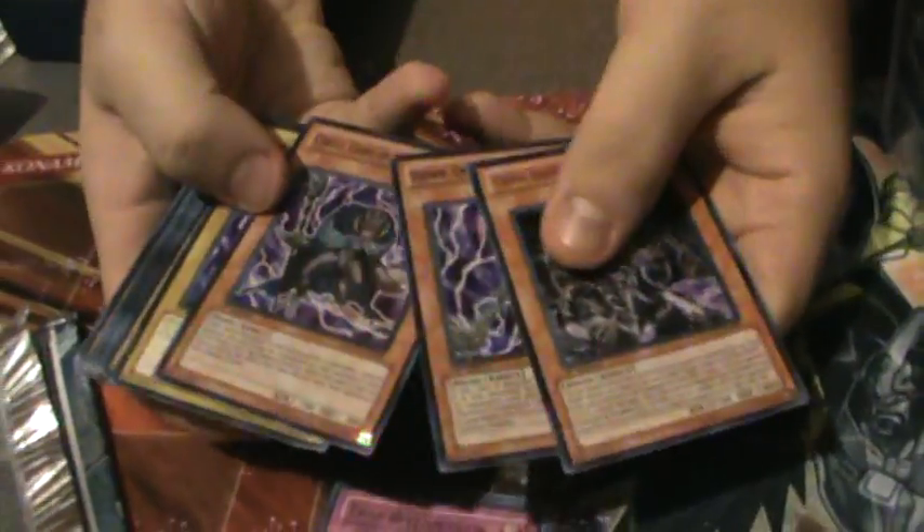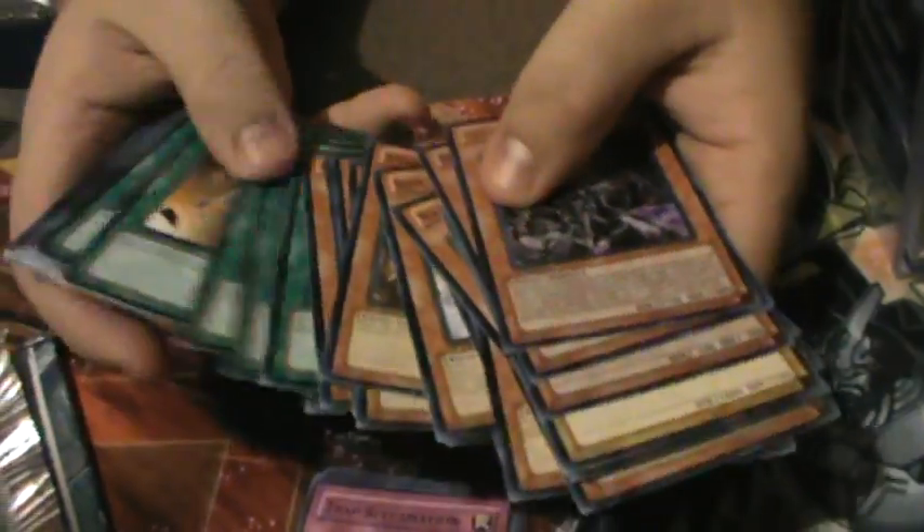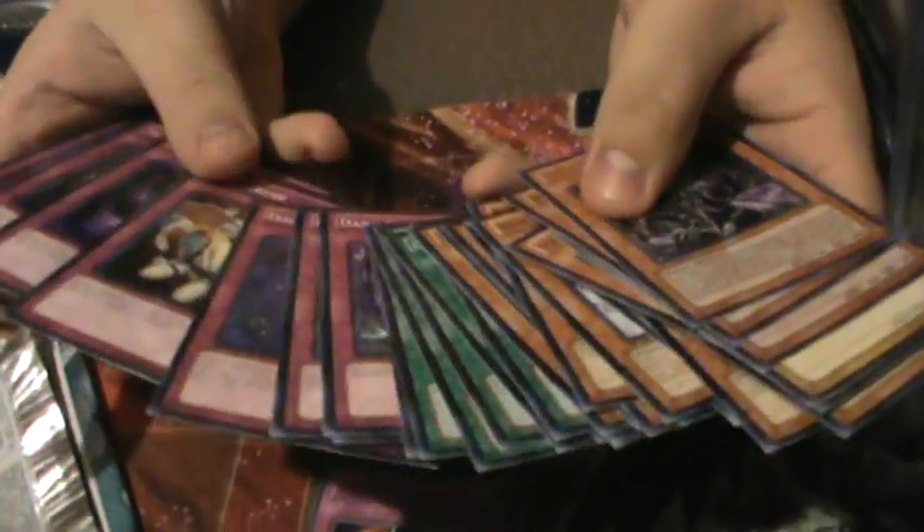This is an actual Dark World Structure deck. You only paid ten bucks for this — yeah, ten dollars. It's the complete structure deck with everything in it, all the Dark World stuff. There's your gates, everything's here. It's a complete structure deck. For ten bucks, that's a pretty good deal. I'm happy with that.